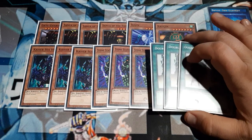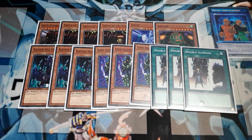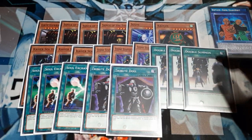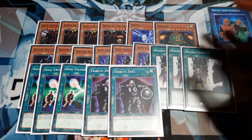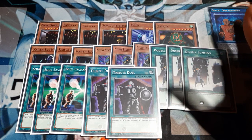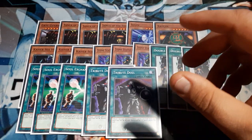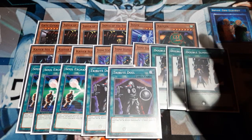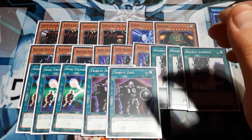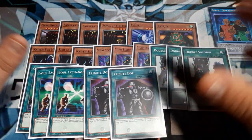Going into the spells — because we don't run traps — you're going to want 3 copies of Double Summon. This is going to be one of the easiest ways for us to perform the Kaiser Seahorse loop into Sangha. Additionally, the last 5 cards work in concert: 3 copies of Soul Exchange and 2 copies of Tribute Doll. If you feel the need to switch that around, by all means do it — possibly even dropping one copy of Stone Statue for another Tribute Doll. Double Summon lets me conduct 2 normal summons or sets during the turn. Soul Exchange lets me target a monster my opponent controls to use for any of my own tributing. Either way, it's fine.